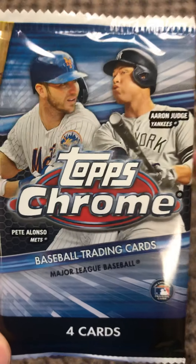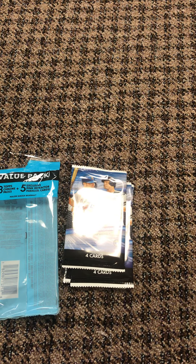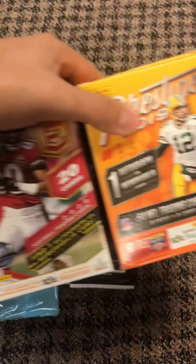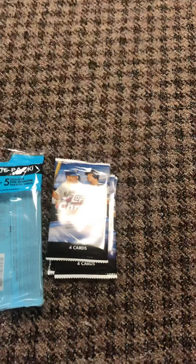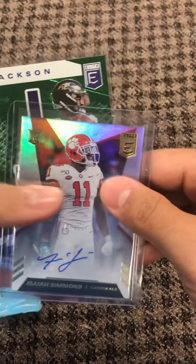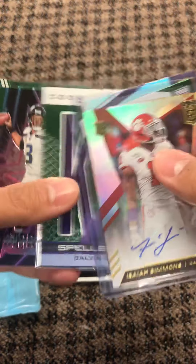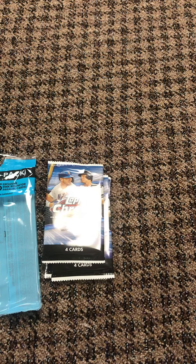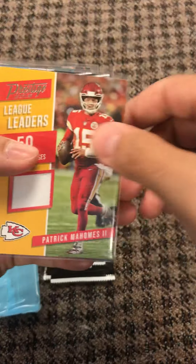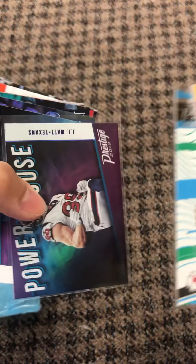Alright guys, big break — back with another one. Just opened a few boxes: Prestige 2019 and Elite football 2020. Here was the highlight from the Elite 2020: a nice little auto, 3/49, Isaiah Simmons, Jackson Spellbound, Dalvin, a couple inserts, star status Russell Wilson — pretty cool. Here was that Prestige 2019: a Patrick Mahomes jersey card insert, it's a foil.